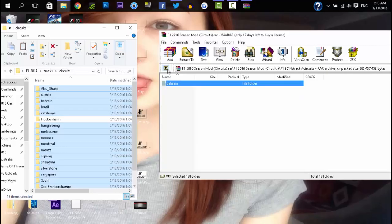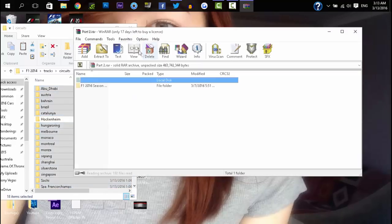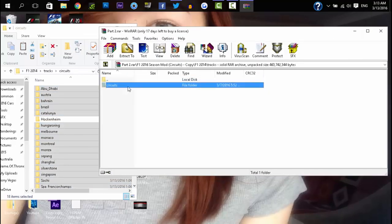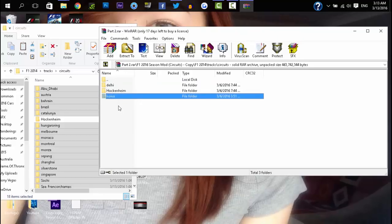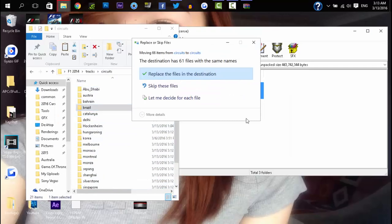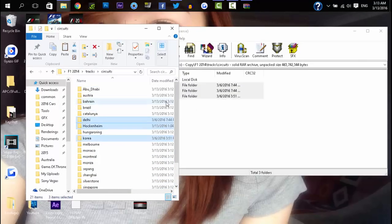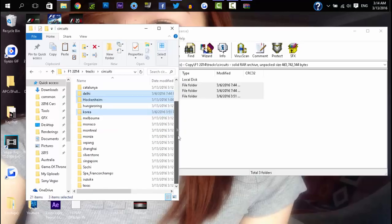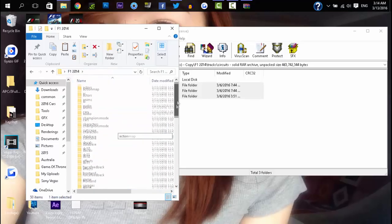As you can see, Hockenheim is not highlighted — that's because part two includes Hockenheim, Delhi, and Korea, as well as Mexico and Baku. Do the exact same thing: drag all three of these in and hit accept. A few people have asked where Baku is — it is listed as Delhi, because the game's database requires these specific names like Korea and Delhi. So Hockenheim and Hareth aren't in it currently; I might add those a bit later.